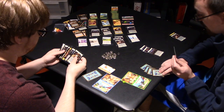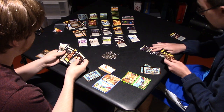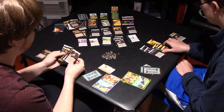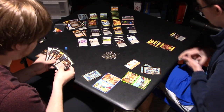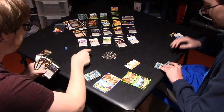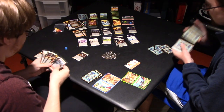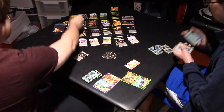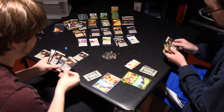And then I have a Cultist — so you get a Ruins. And then I've got seven. I don't want you to have the flag. My flag! I got a Rat. Oh, we're almost out of Rats. And then I'm going to trash this Copper, and then with the Sewers I'm going to trash a Rat, so I draw a card.